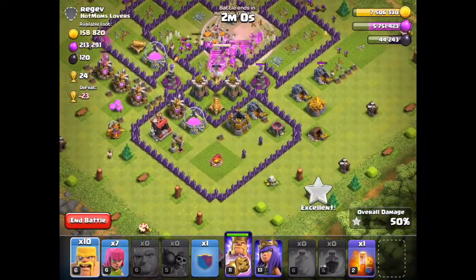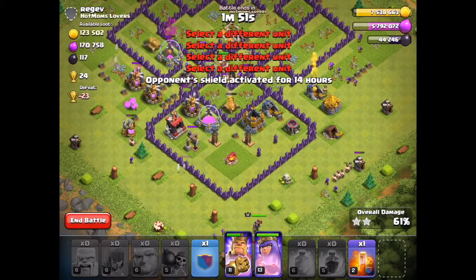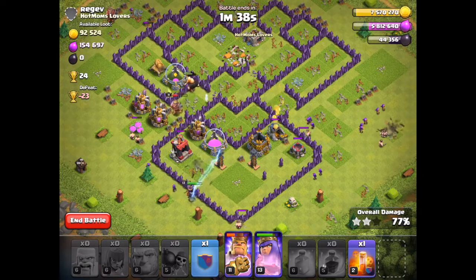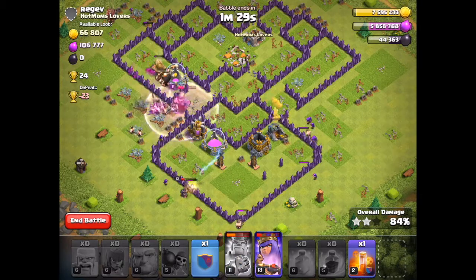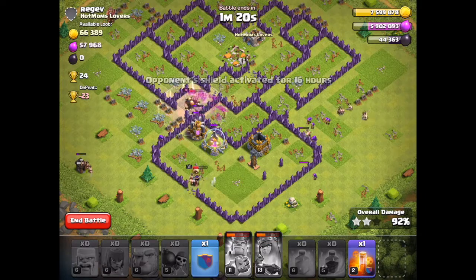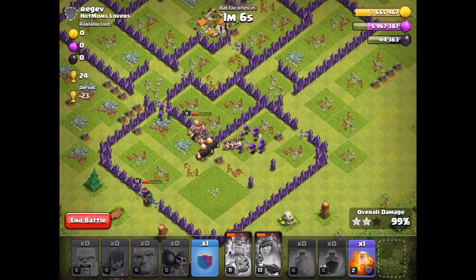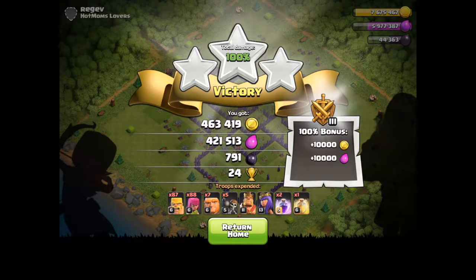My barbarians are wounded — I don't have another heal spell but it's all right. Our Queen coming in with the remainder of our troops. Got to knock out those tether towers. We've just about cleared out the middle. There's still a cannon to take care of — should be enough troops. We've got over a minute and a half to go. They're in the lower compartment — looks like they'll be all right. One more tether tower down. Nice job — some decent loot!